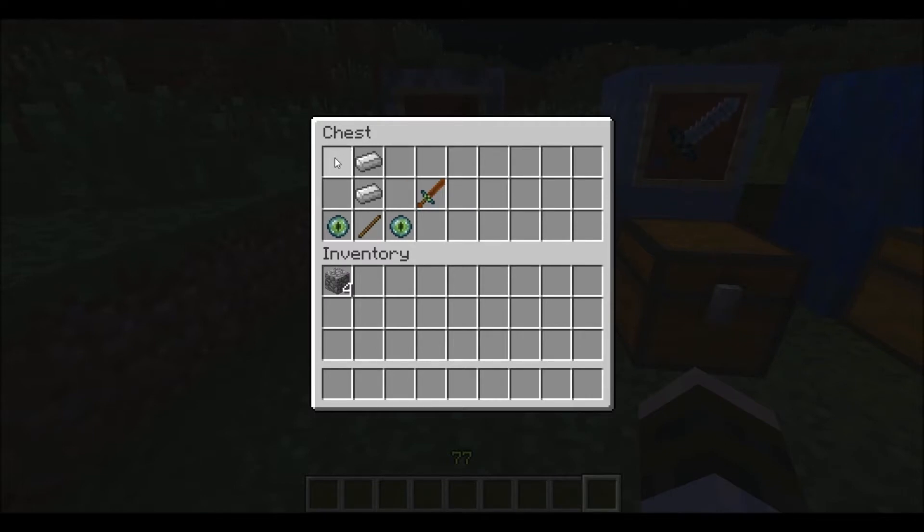Except for the Dark and Light sword, which I'll get to later. This is the base recipe for all swords — for all of the swords except for the Darkness and Light sword. And then you just add something special on the side — in this case, the Cobblestones — to make the Earth sword.